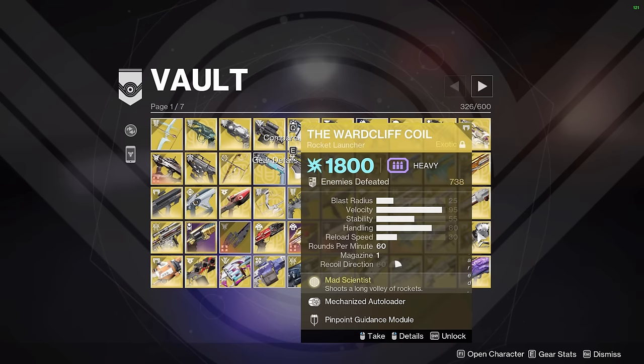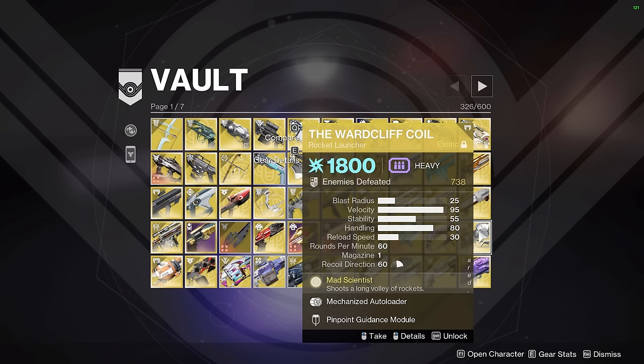The Wardcliff Coil is a bit of a weird weapon to find in my vault. You'd know from my damage spreadsheet that Wardcliff is pretty bad for boss damage. However, certain rocket launchers in this game are coded to do much more damage to red bars than to orange and yellow bars. Certain bosses in Destiny 2 are coded to take minor combatant scaling damage — even though they're boss-tier enemies, they take the same damage a red bar would. Wardcliff Coil is particularly effective on these enemies, for example Dull Inkaru from the Shattered Throne and Hashladûn from the Scarlet Keep.